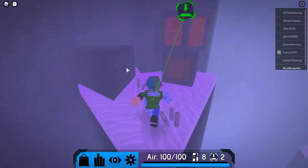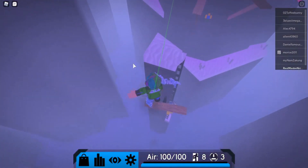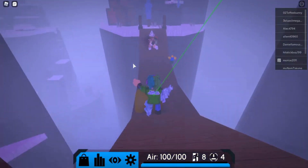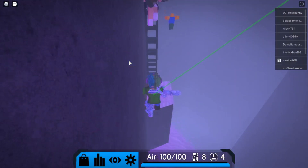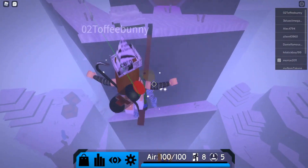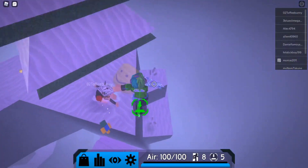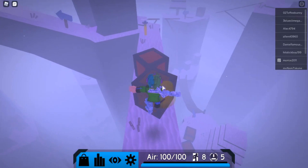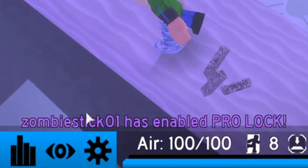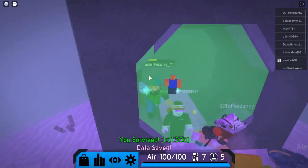Alright guys, so the next trick is shortcuts. There are some shortcuts in certain levels — for example Snowy Peaks. I already got the button, so I'm making a shortcut right here. There we go, and over here, get over those, save some time, and then we got the button. It's better to cut sharp.